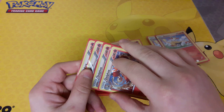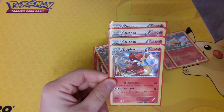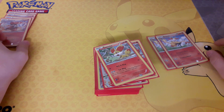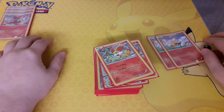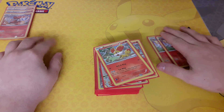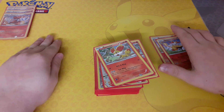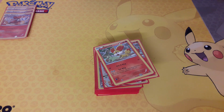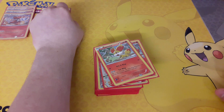And Mega Audino as well, actually. Now, it struggles against decks like, mainly against Water decks, but really struggles against decks like Greninja. Glaceon is not much of a problem — you can deal with it, but it is a struggle. This deck is a lot more powerful than it was.